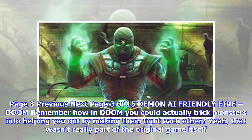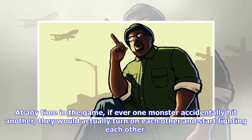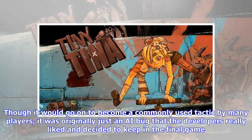Demon AI Friendly Fire, Doom. Remember how in Doom you could actually trick monsters into helping you out by making them fight each other? Yeah, that wasn't really part of the original game itself. At any time in the game, if ever one monster accidentally hit another, they would actually turn on each other and start fighting each other. Though it would go on to become a commonly used tactic by many players, it was originally just an AI bug that the developers really liked and decided to keep in the final game.